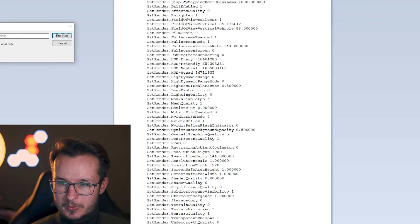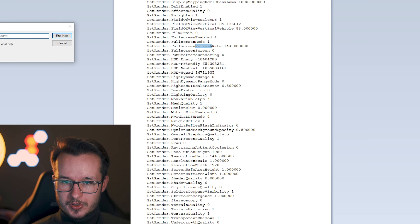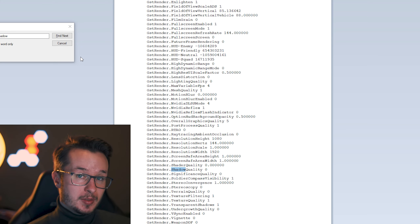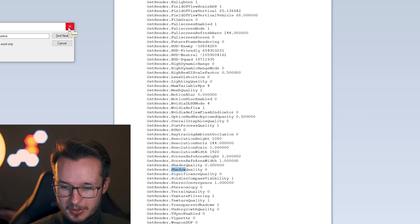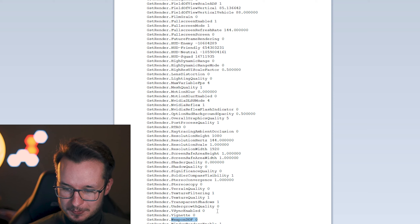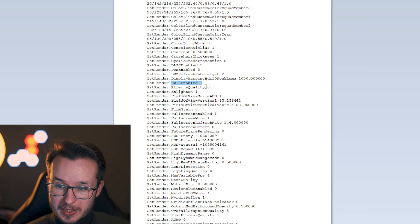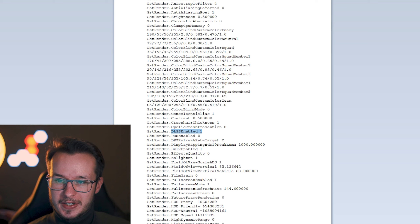On top of that, we have the resolution hertz — make sure it's on 144 or the highest possible from your monitor. For me it's 144. You also have the refresh rate; press Ctrl+F to find it. We have the DSR refresh rate, which is not interesting for us, but the full-screen refresh rate should also be 144. Then shadows — also very important. Set shadow quality to 0. Even if you have it set to very low in Battlefield, it may be on 2 in your settings file. Change it down to 0 — this will boost your FPS a lot. Also set weapon depth of field to 0.